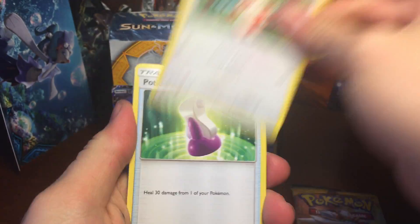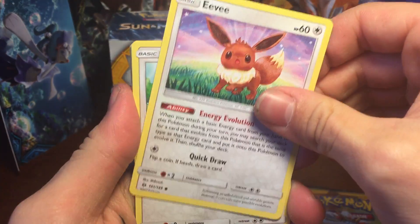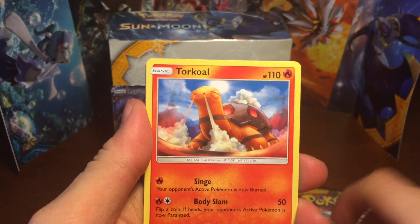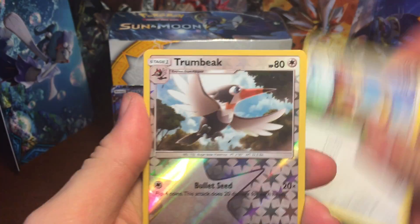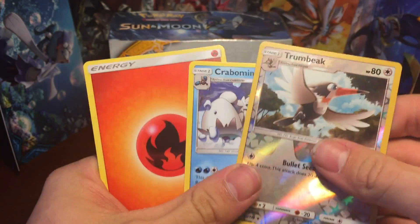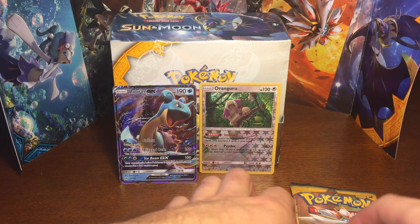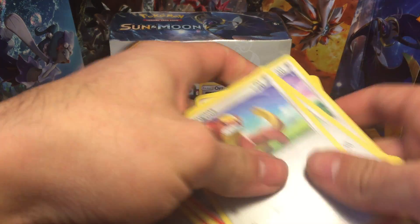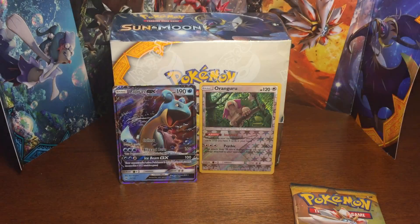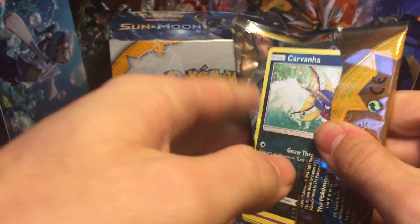Pack seven: Spinda, Potion, Hypno, Eevee, Stufful, Litten, Torchic, Yungoos, Trumbeak — which is a reverse uncommon — and a Crobat. I'm actually kind of glad that these are all rares I do not have, so it kind of helps me even though they're not the greatest pulls. I will not complain.